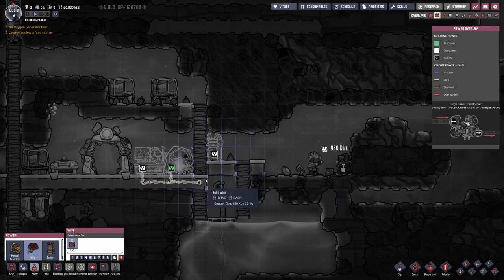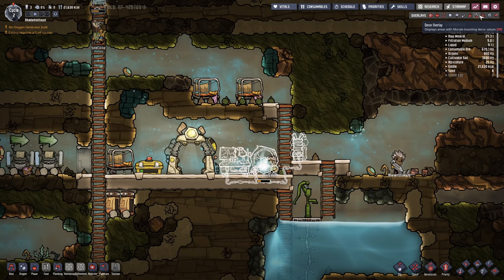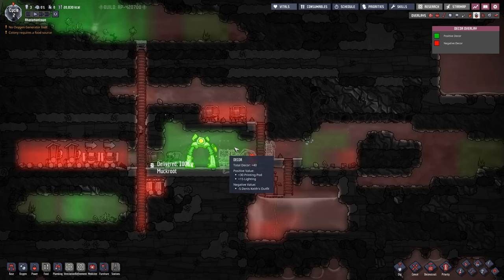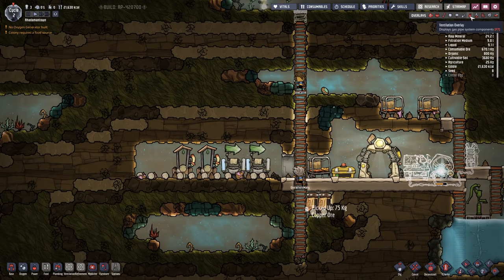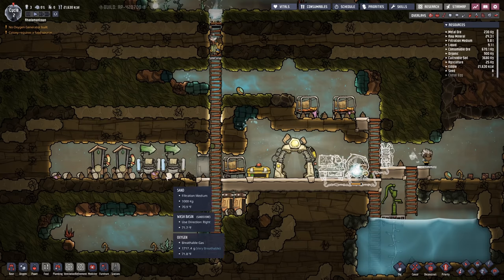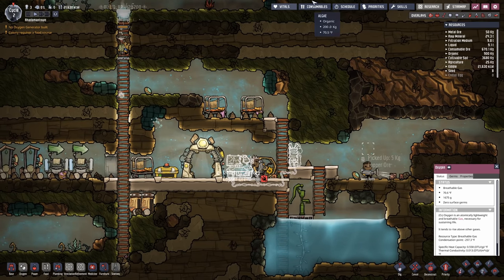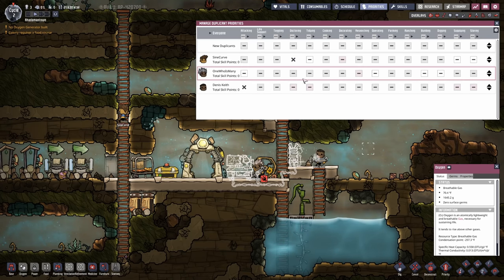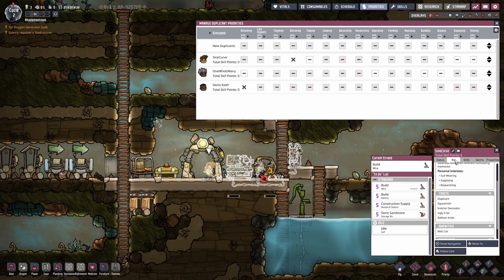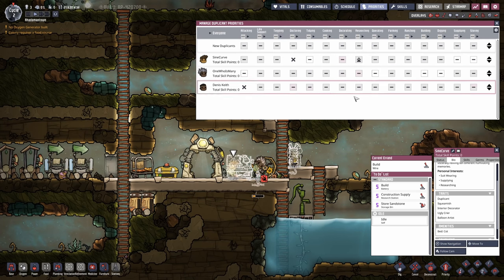I've built the manual generator and research station next to the printing pod because the printing pod is pretty. If we look at the decor overlay, being near the printing pod — it has light and the pod itself is beautiful — so our researcher will benefit from positive morale when working there, whereas our latrine is ugly. A lot of that is just the outhouses being ugly, but leaving debris on the ground and stuff like that is also ugly. Now for SignCurve, the battery recharge threshold is about 50%, so we won't bother running the manual generator unless the battery is below 50%.